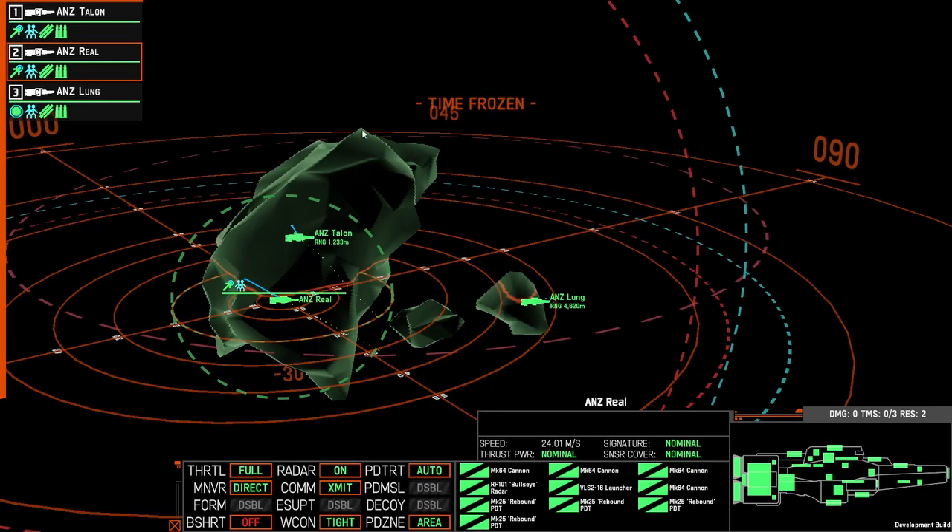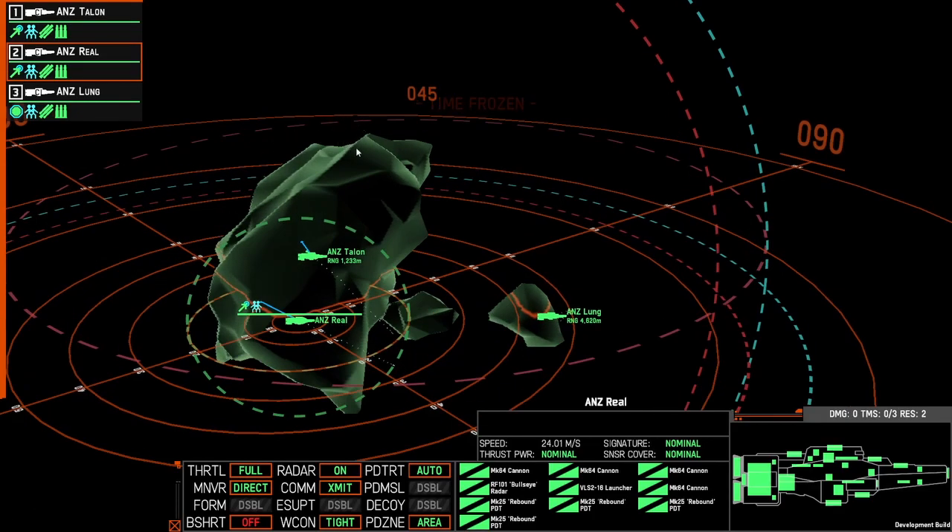Ships have a finite number of missiles — they don't get replenished in space and have to go back to port in order to refill. So people can't continually waste missiles in order to find the exact location.